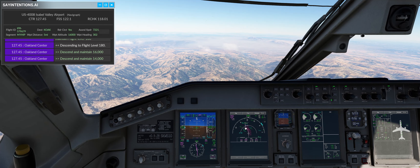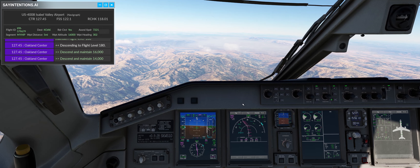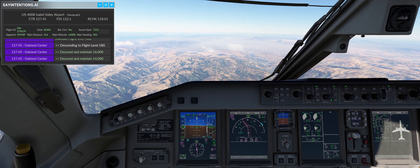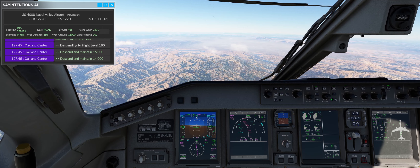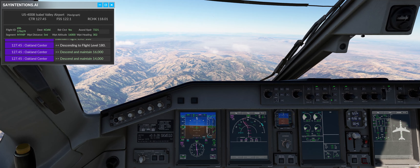So with all those technical issues, I decided to scrap that plan of uploading the departure video, and we're just going to do the approach video here. Like I said, we're on approach into Oakland, we're expected runway 30. We're about 34 nautical miles east-southeast of the airport, and it should be a pretty simple approach.